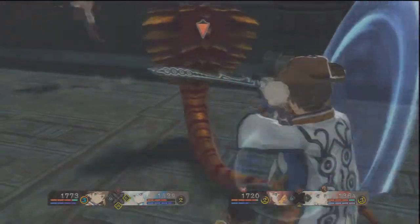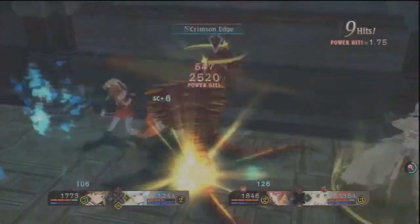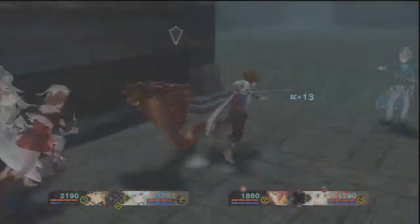Guard, guard, guard. Get the SC up. Crimson Edge — bunch of Crimson Edges. Get the power hits and stuns. Get the combo going, and we're good to go.